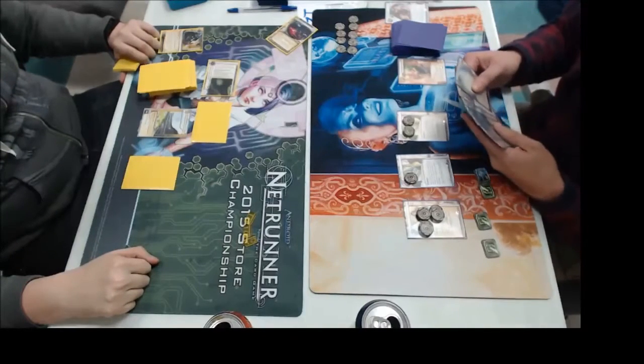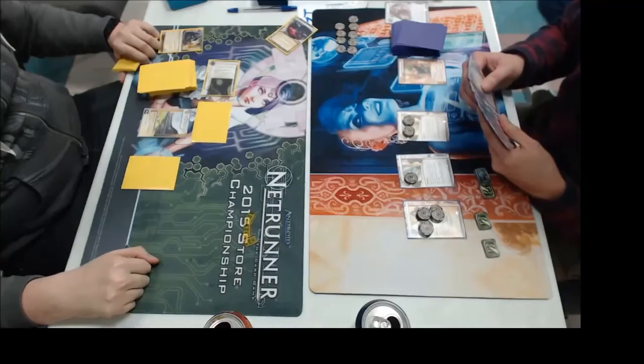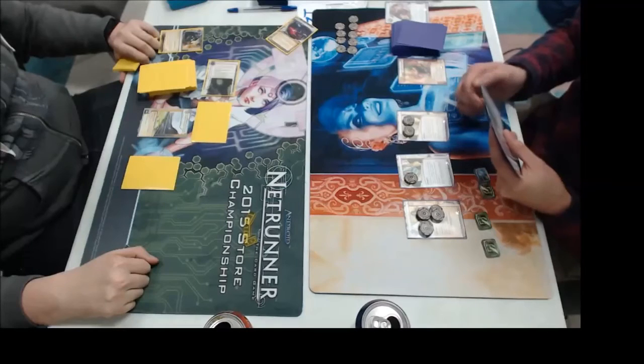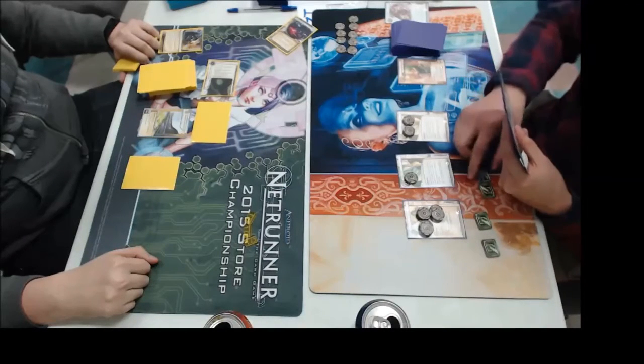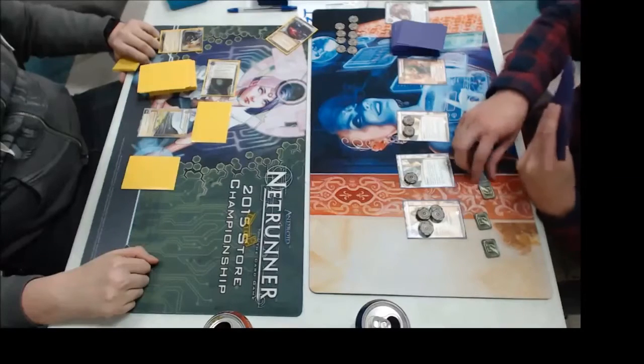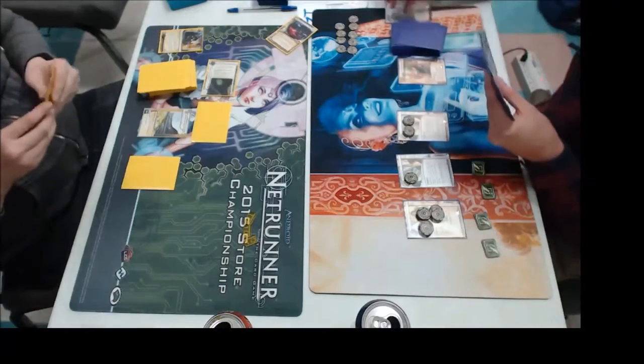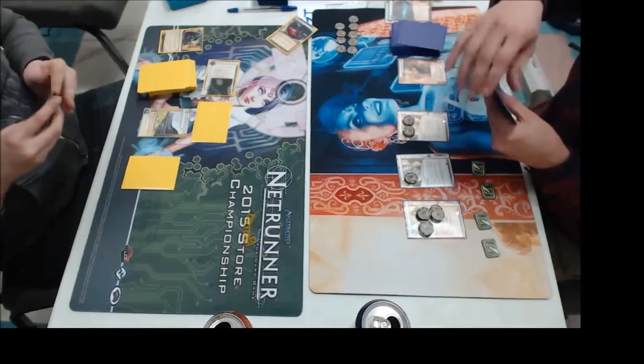She doesn't need a breaker, she just needs an E3 Feedbacks, maybe some Inside Jobs. She just free-birds right through. Quetzel is the Lynyrd Skynyrd of Netrunners.